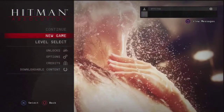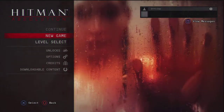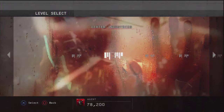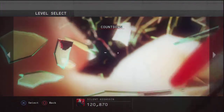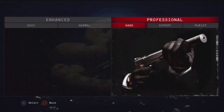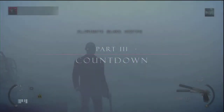What up guys, today I'm playing Hitman Absolution and once again I'm doing a complete walkthrough of this game for you guys. Today I'm playing Countdown and I'm doing the mission Black Water Roof. Once again I'm playing on hard, doing suit only, and I'm not killing anyone except for the target or targets throughout this walkthrough.